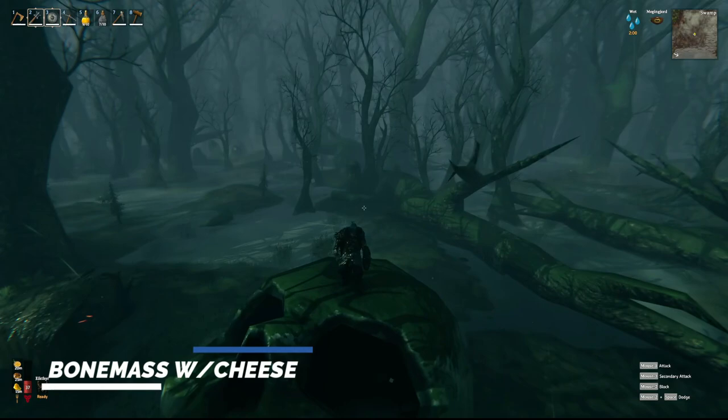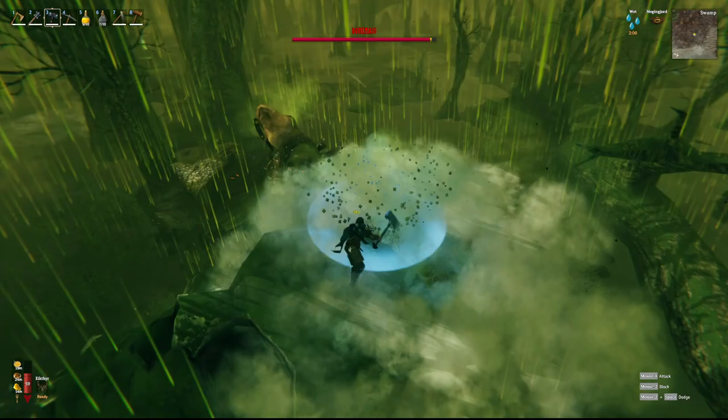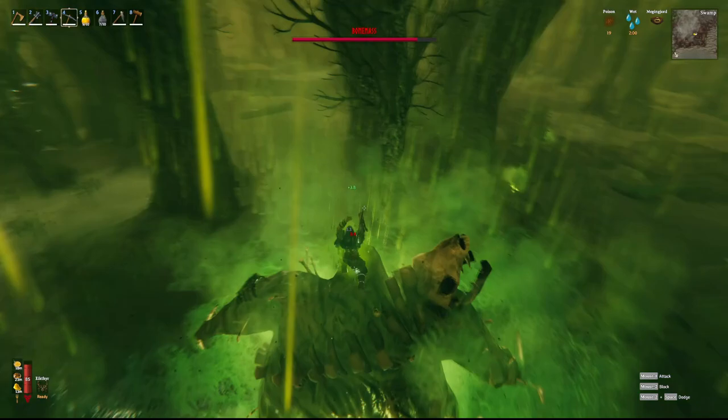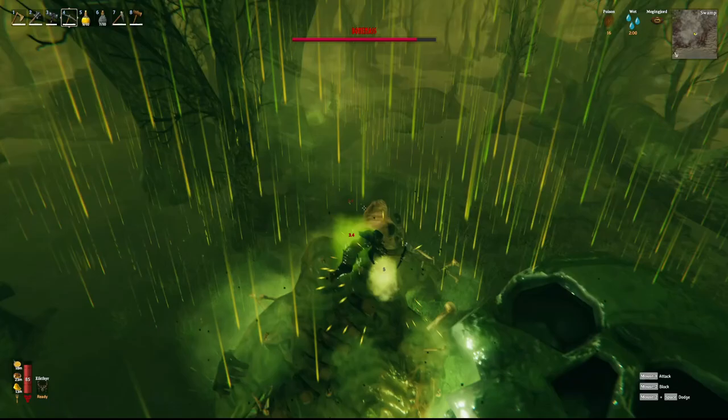I've seen hilarious ways to cheese Bone Mass. If you don't want to raise the ground out of the water and fight with a mace, you can jump up on the skull you summon him with and use an AoE weapon — the sledgehammer or Stagbreaker — and just pound him into oblivion from up there. You do get affected by poison up top, but that's it — the blobs and skeletons won't bother you. Bring poison resistance and go to town. You can also jump on him and pickaxe, but you'll take constant poison damage that way.